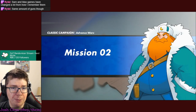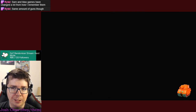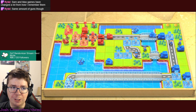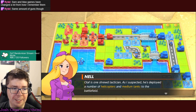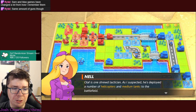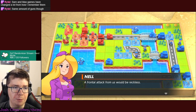If you've never played an Advance Wars, it's in the same vein as Fire Emblem except the individual units don't really have a personality - it's more about your CO. In this case, Nell is our CO. Olaf is one shrewd tactician - he's deployed helicopters and medium tanks to the battlefield. A frontal attack from us would be reckless.